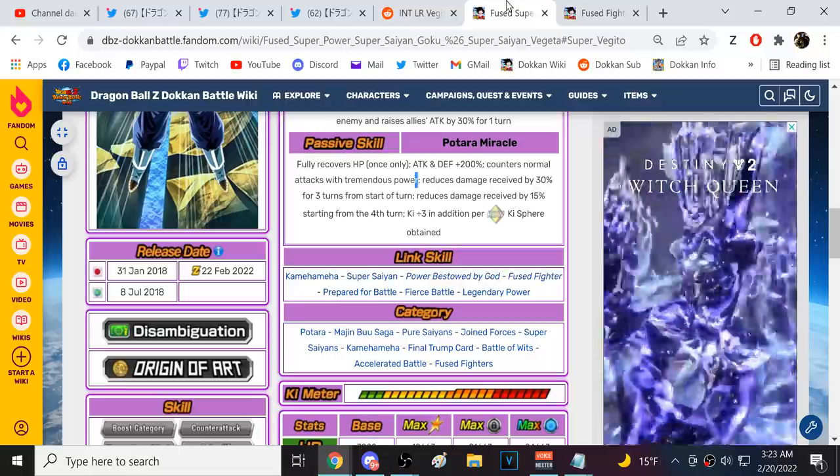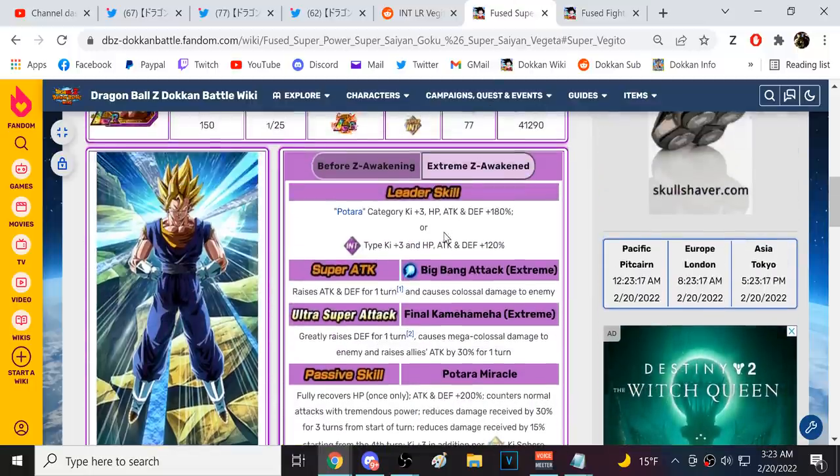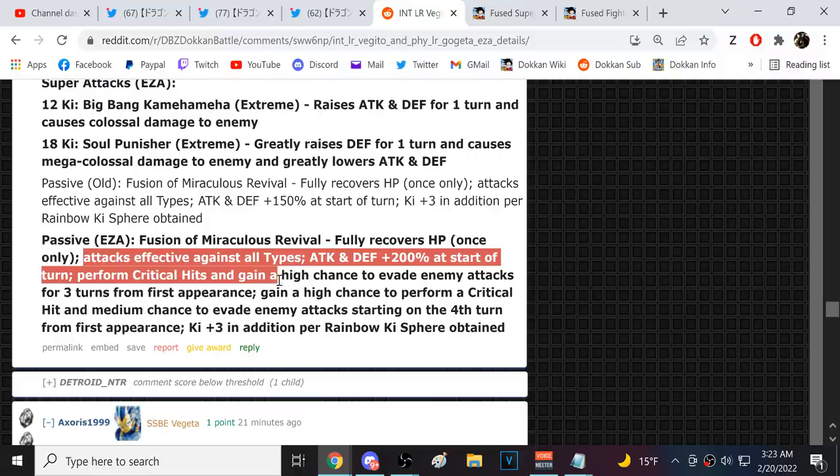Vegito is the best EZA unit in the game. They're both really good leaders, gonna be incredible for the Ultimate Red Zone — the hardest content in the game. They're looking good, I'm definitely impressed. I think they could have made Gogeta a little bit better, but they weren't going to do that. I hate when they double up on the same thing — giving Gogeta additionals would be far better than the crits.